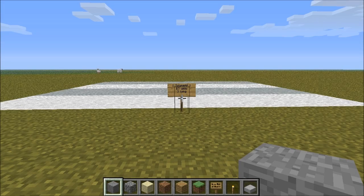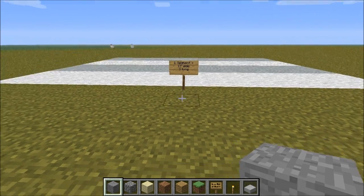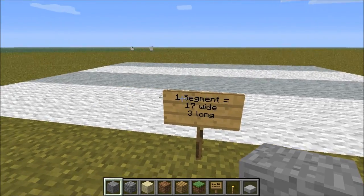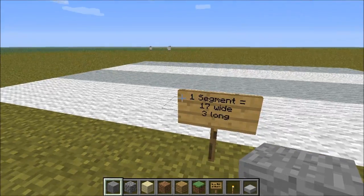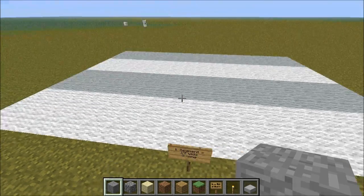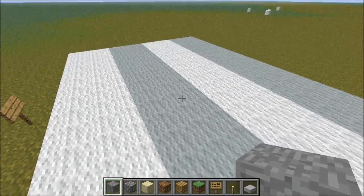Normally in my tutorials I like to build things layer by layer but this time we are going to take a slightly different approach. When you are building a tree farm you are going to build them in segments because each segment is identical to the one that follows it. So depending on how big you want your tree farm you make more segments, and we are going to build this one with just four.